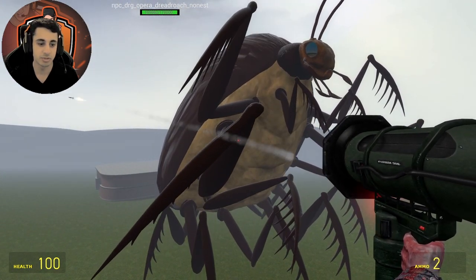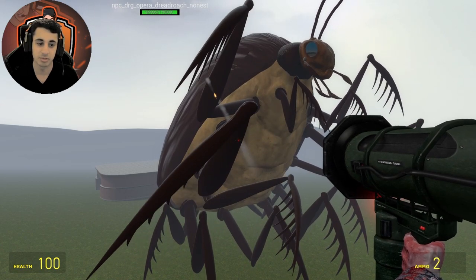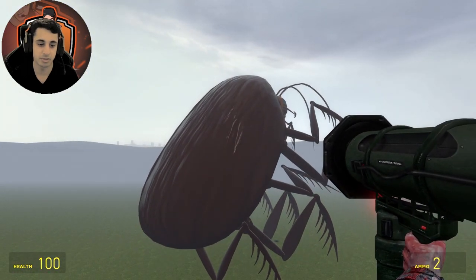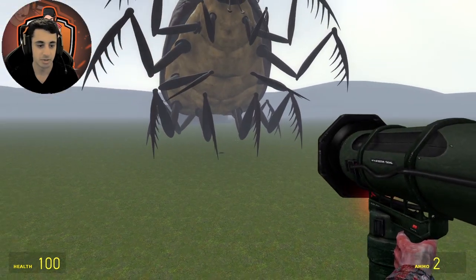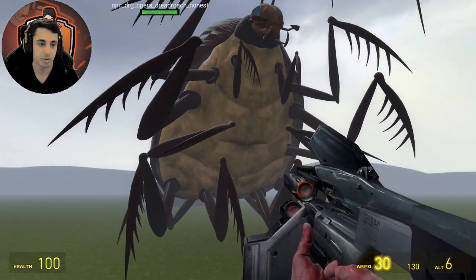Projectiles just go right through him — he has no proper hitbox, so only hit weapons can actually damage him. You can see it just keeps going around and around endlessly. Let's try bringing it down and hitting him right there — no damage.